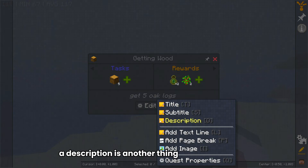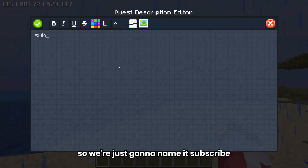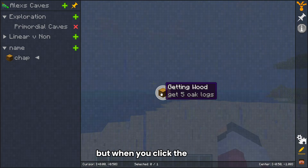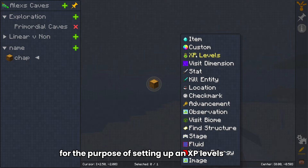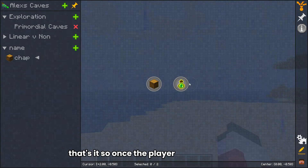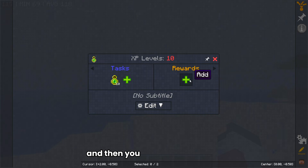A description is another thing you can add — it's a longer text box that goes under your subtitle and is only visible when you open the quest. When you hover over the quest, you'll see the title and the subtitle, but when you click the quest you'll also see the description. For setting up an XP levels quest, you just give it a set amount of levels. So maybe I want the player to collect 10 levels — and then that's it. Once the player hits 10 levels, they click to submit and then get a reward.